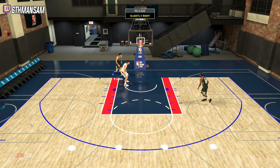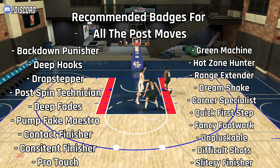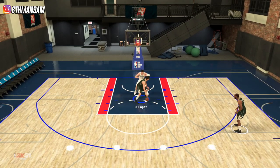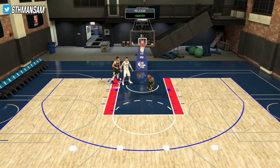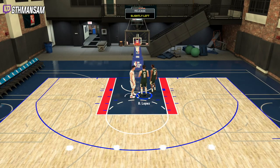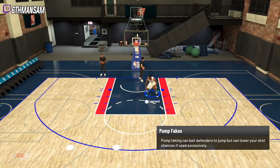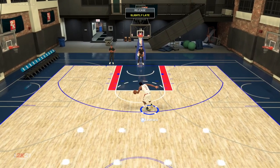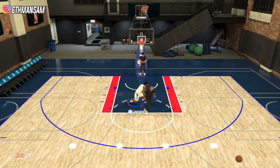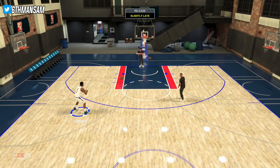Let's get into the list of every badge in the game that helps you when performing post moves. In no particular order, here are all the badges in NBA 2K21 that are ideal if you're trying to be the ultimate post scorer. If you could put all these on Hall of Fame you'd be looking good. I'd highlight Back Down Punisher, Deep Hooks, Drop Stepper, Contact Finisher, Hot Zone Hunter, Fancy Footwork, and Quick First Step as very important badges. Obviously you can't get every single one on Hall of Fame, so you have to pick and choose a handful.